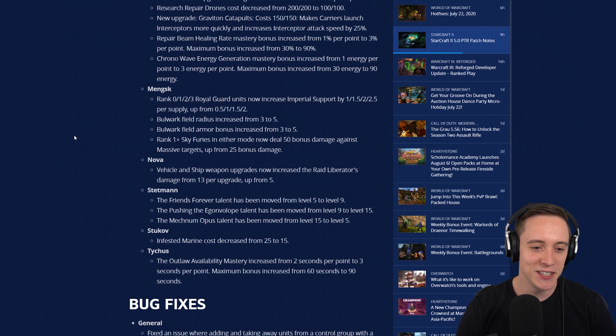Fixed an issue where adding and taking away units from a control group with a large number of units would cause performance hiccups. This was noticeable as a Zerg player on the ladder every once in a while when maxed out. Carriers' newly built Nexuses will now properly cast Chrono Boost on themselves when there is a Carrier in the game. There's a small bug fix for versus as well — Shield Batteries will now correctly obey stop commands on non-defensive structures while auto-cast is enabled. Shield Batteries with the Battery Overcharge buff may no longer restore the shields of units inside of transports. I don't think this has really come into a professional game yet, but it's good to see this is no longer going to be a thing.